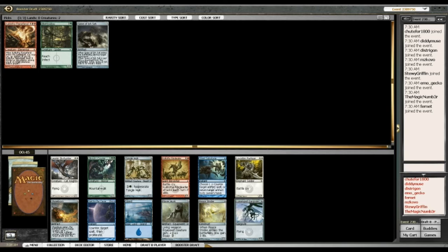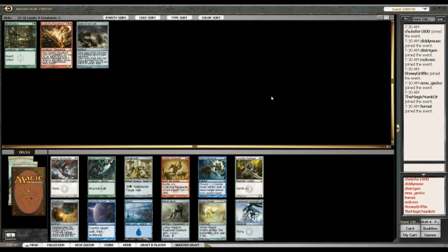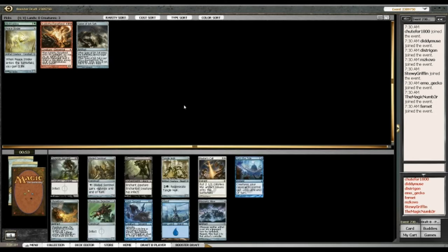Here we've got Lumengrid Gargoyle and also Peace Strider. The rest aren't really a consideration at this stage. I think I'm going to go with Peace Strider — he does a fine job, comes in as an artifact, and gains you three life. Lumengrid Gargoyle, I'm not going to fault him, but I just like Peace Strider a little bit better. Later down the track I'd be happy to pick up cards like Myr Courier, and maybe even a Ringleader. Flarehusk I don't mind taking either.